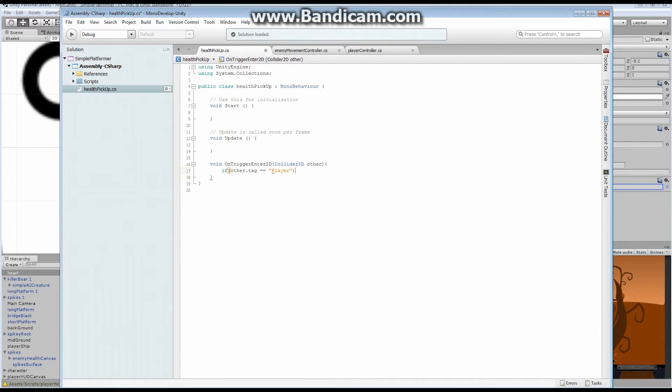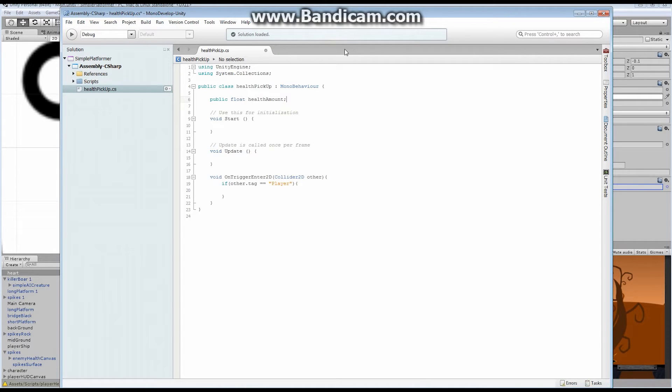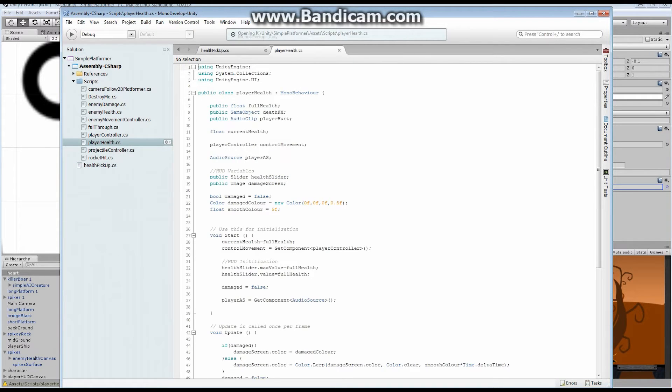Then we want something to happen. What we want to happen is we want our character to gain health. But right now we have no ability to have that character gain health. So here's what we're going to do: we're going to add a public float variable called healthAmount. That's going to be the amount of health the player character is actually going to gain. Now we need to make some changes to our PlayerHealth script.